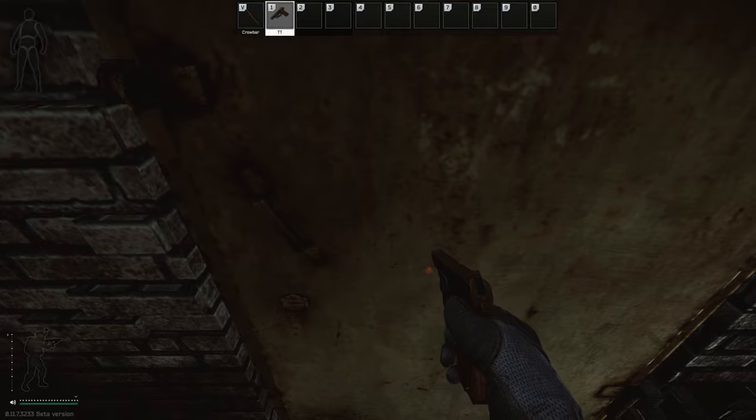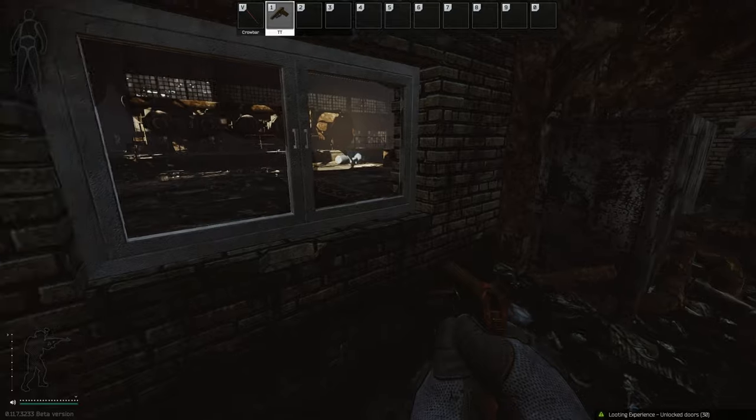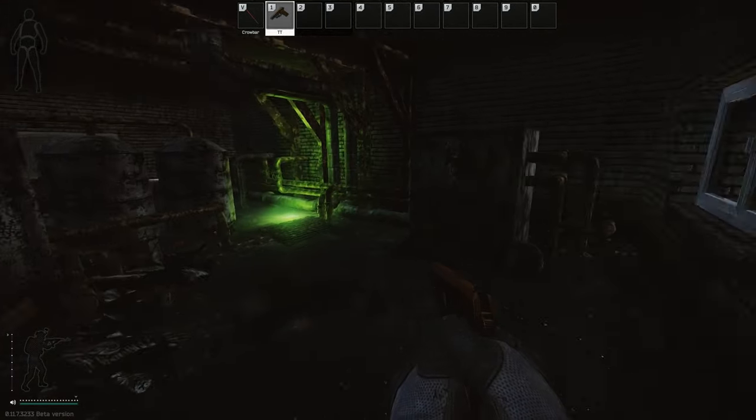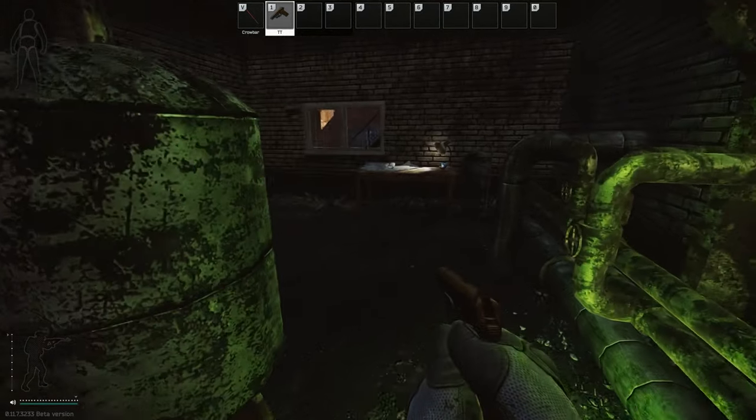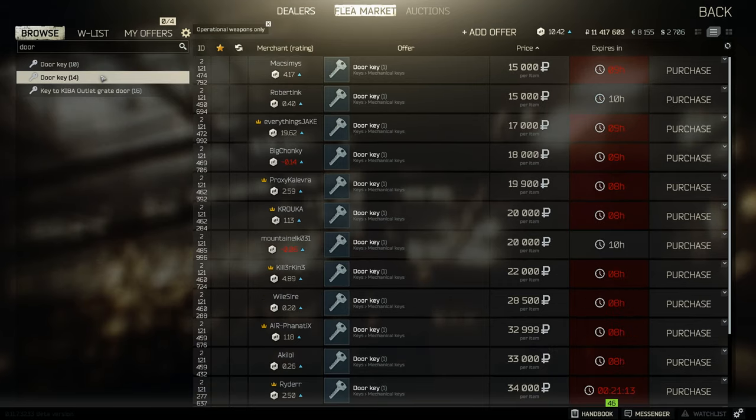For the normal door key, you need to use the door that's facing the blue container. There isn't currently anything really special inside the room, but it is needed for a task. The key is currently going for around about the 15k mark.